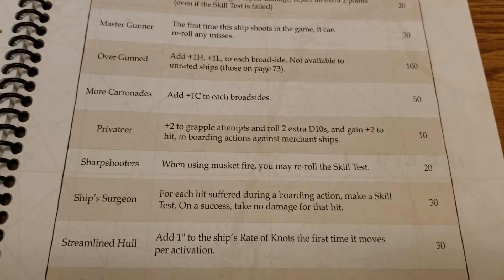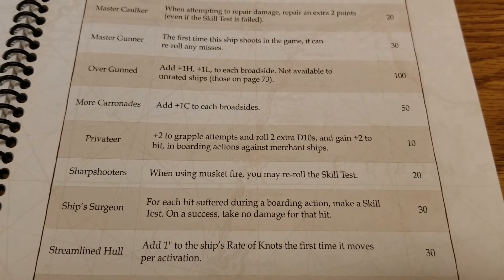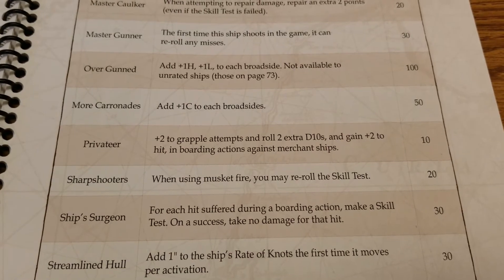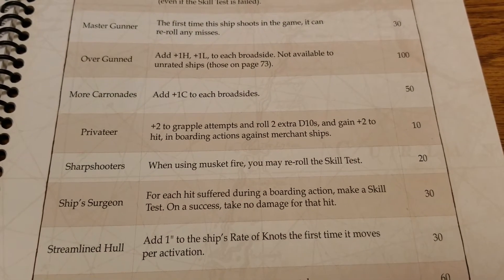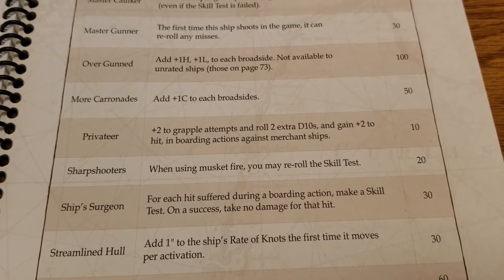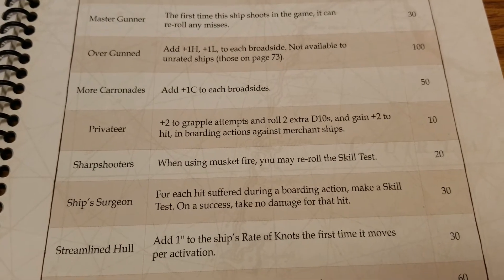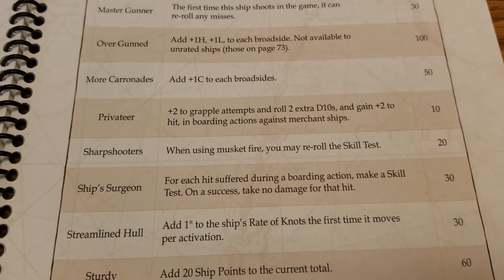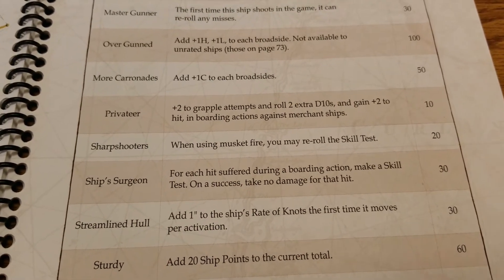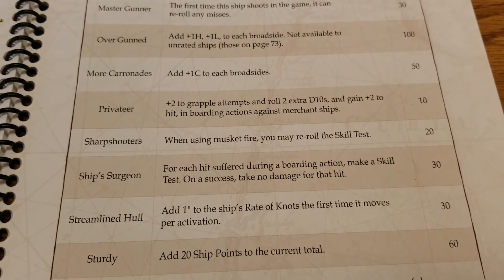Then there are some cheaper ones. Privateer is just a 10-pointer. You get plus two to grapple attempts, roll two extra d10s, and gain plus two to hit in boarding actions against merchant ships. That's a whole lot of stuff for just 10 points. It's more scenario-based, but with all the new merchant ships, it definitely adds another dimension and flavor to the game. For just 10 points in any scenarios using merchant ships, that's a really solid upgrade.